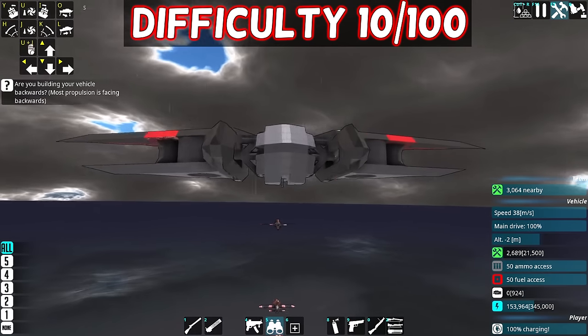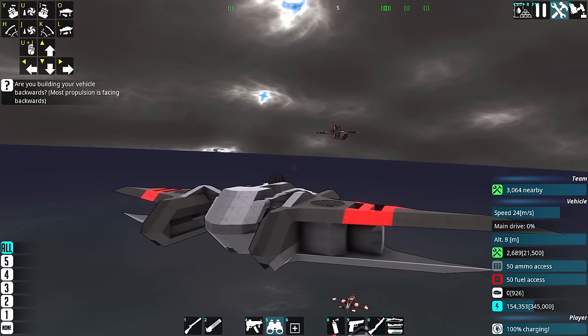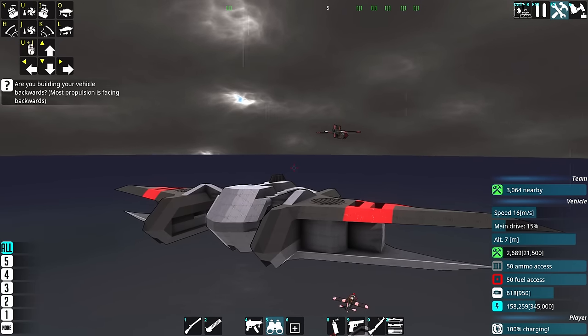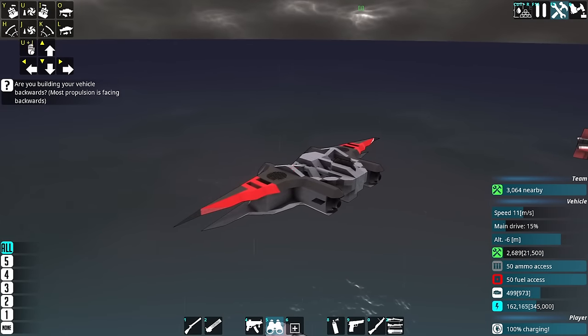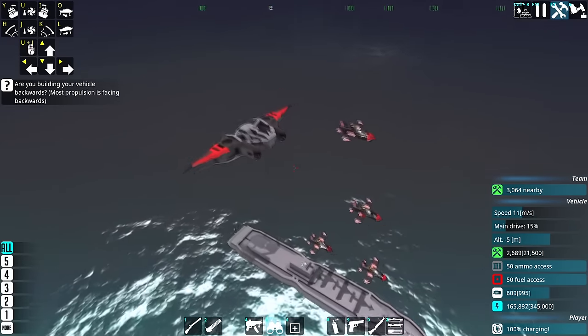Difficulty 10. I've changed up the missiles in this craft — now they're cruise missiles so they can survive for a full minute and have enough fuel for that full minute, which means they're going to go very, very far. But that also means I've had to sacrifice some of the warheads, so they're not going to hit as hard. Before they were hitting at something like 35-40,000 damage each; now it's closer to 20,000. But they can fire straight away and more consistently.